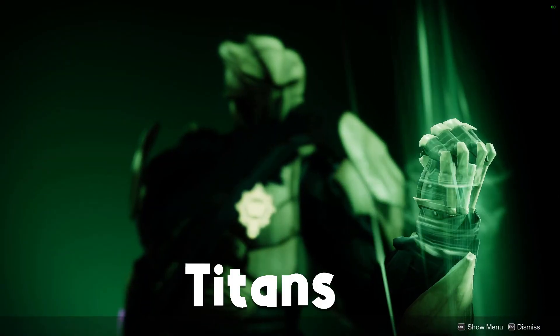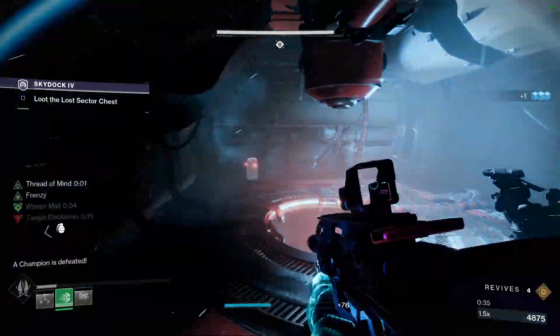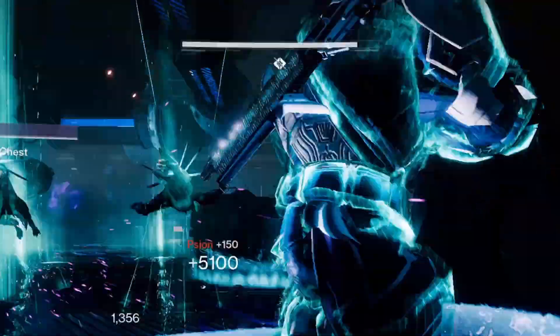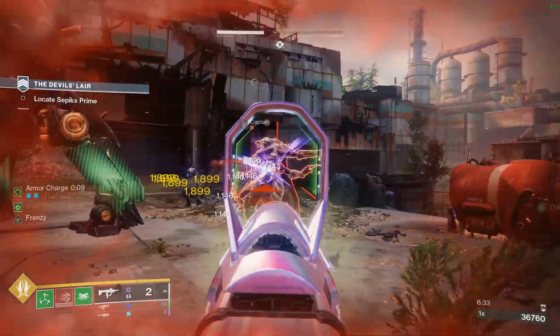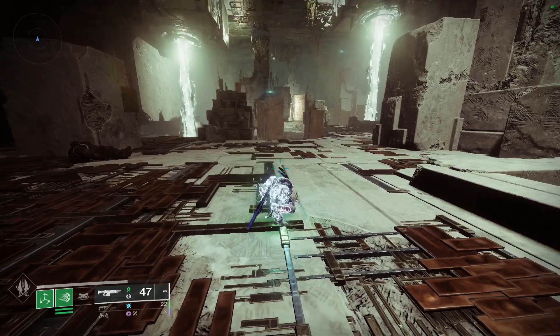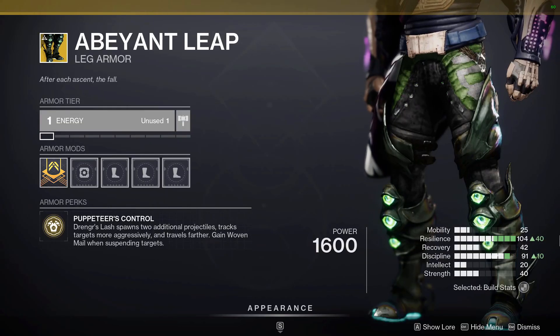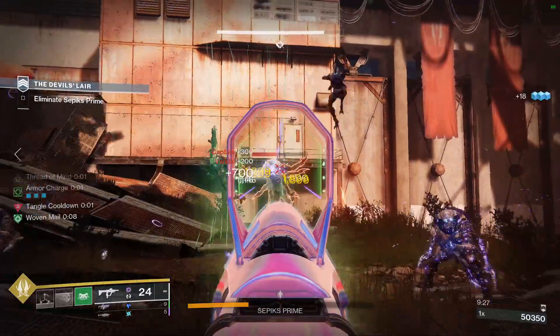The Titan build is very similar to the Hunter in that it can suspend targets at will using its barricade. Where they differ, however, is that Titans just don't die. In these clips, I'm over 20 below recommended power, and yet the enemies are doing the damage equivalent of throwing sticks. You'll want to start out with the new Exotic Legs for your Titan, Abeyant Leap. This exotic improves your Drengr's Lash aspect by giving it two additional suspending projectiles, better tracking, and better range. Abeyant Leap also gives you Woven Mail when you suspend an enemy. Woven Mail gives us 40-60% damage resistance, so you can see why this is so broken.